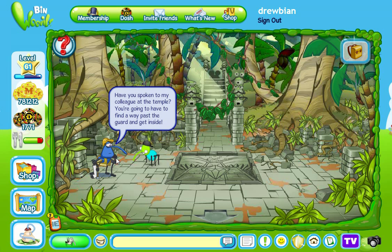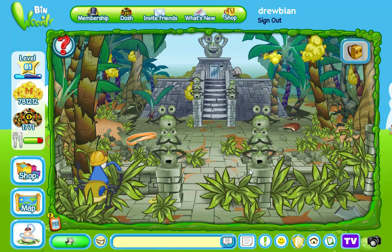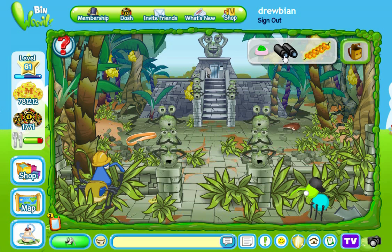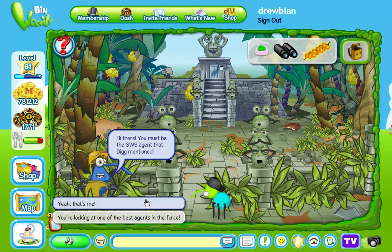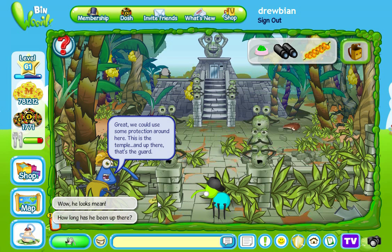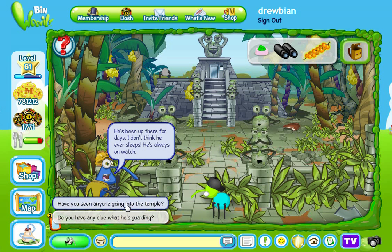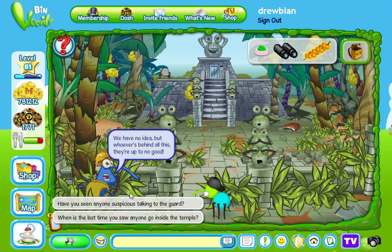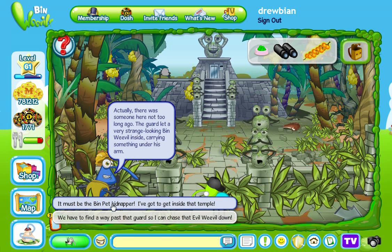Once Dig's finished chatting to you, he's just saying go chat to his mate over here. Let's go through here. We need to collect some stuff in front of you and also we need to get rid of this thug from guarding the gate or the secret door to the temple.